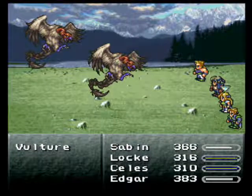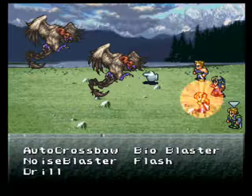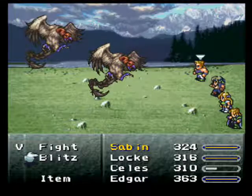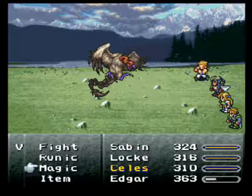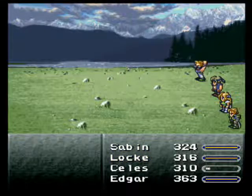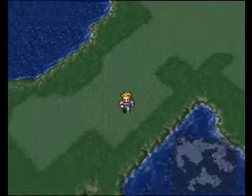A couple of vultures here. I want to get Celes using ice. Might as well steal some stuff. I'll show you the Drill against this bat one. Drill is really nice — it sort of ignores the enemy's defences in the way it calculates its damage. Well, it says it ignores the defence, so I'm assuming the game's not lying.